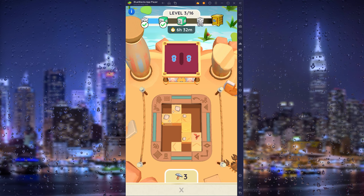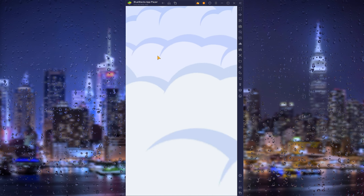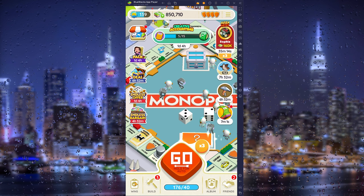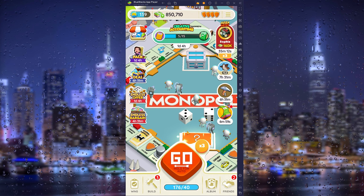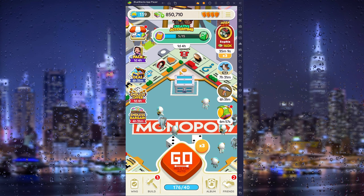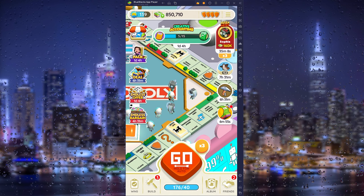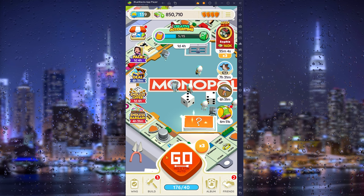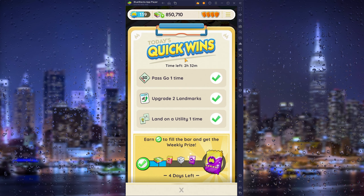Once you've earned the prize, you need to get the full board completed, and once you've done that you win a lot of prizes. The way to win these pickaxes is by just playing the game and landing on certain specific points on the map, or just grinding out the quick wins.